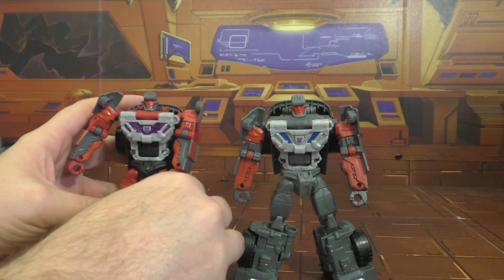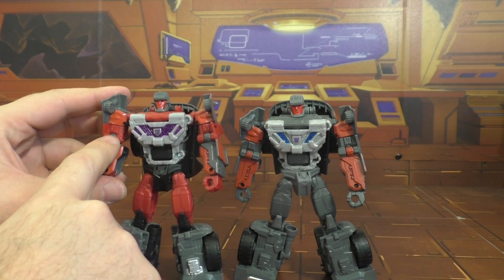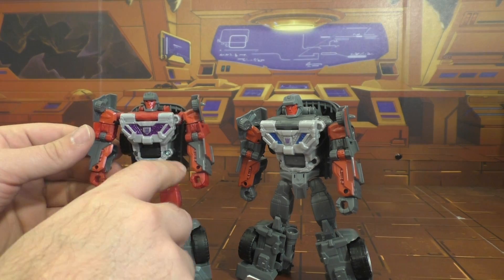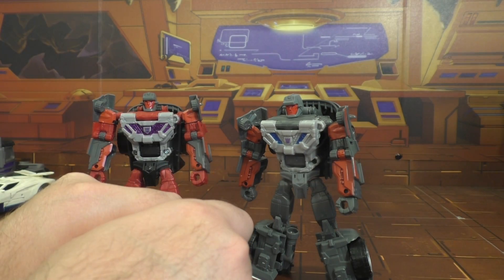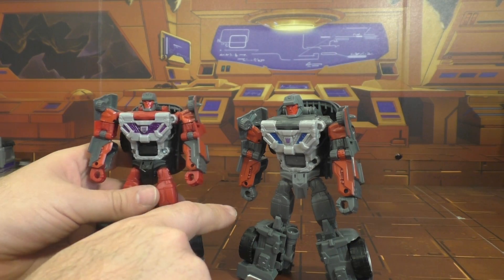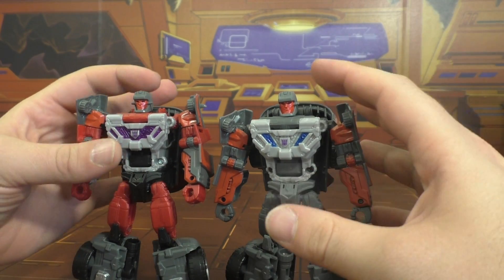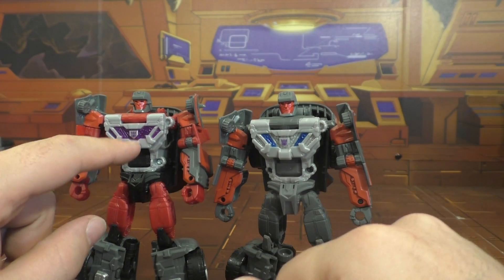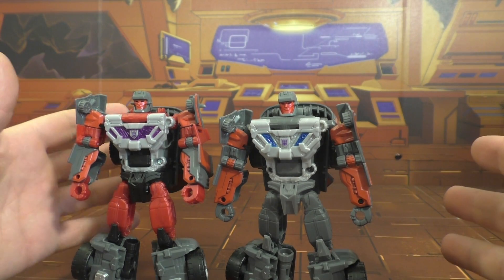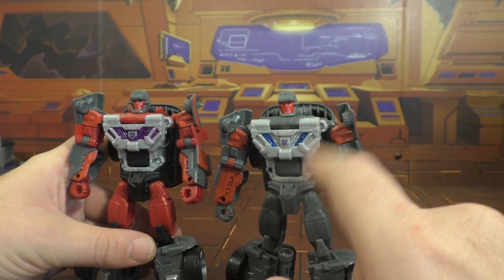There are a lot more differences in robot mode than in car mode. He's got the red shoulders just like the Takara, but he's also got red forearms — so it goes red, gray, red — whereas the Takara is red, red, gray, red. The Hasbro forearms are fully painted red; the Takara only has one bit painted red. I think the Hasbro actually looks better there. Red hands versus gray hands — that's personal preference. Heads look about the same. He's got purple detailing in the chest; the Takara has little blue strips. I prefer the purple because it matches the Stunticons' theme better. Black combined port versus gray — the black one fits his character more.